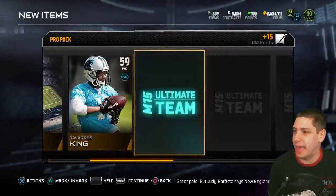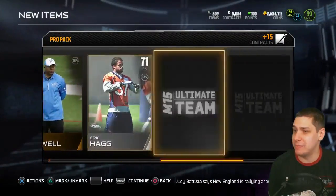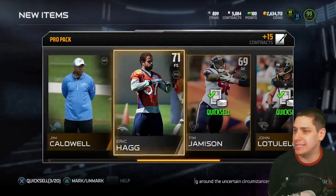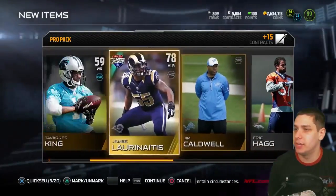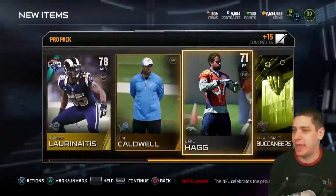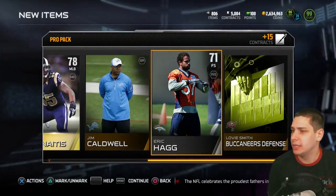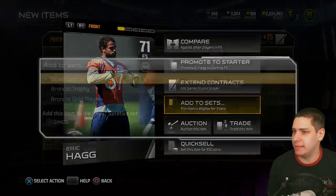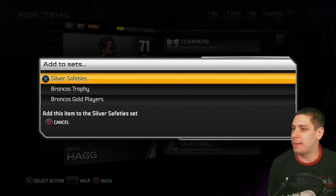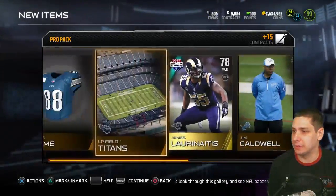We're pulling just nothing out of these packs at all. Hopefully you guys are getting better pulls than I am. Also, I always keep my 71 or above silvers because sometimes those are rare as well. I don't think Eric Hagg is, but let me go look here and see if he goes into any good sets. He goes into the silver safety set — probably not worth much, maybe a couple thousand coins.